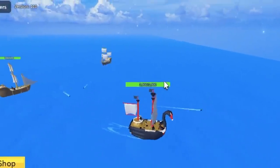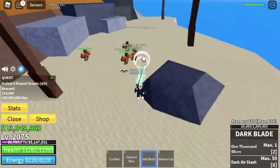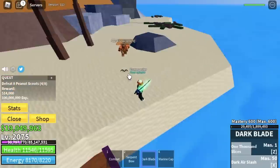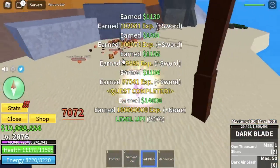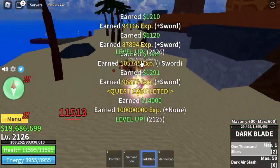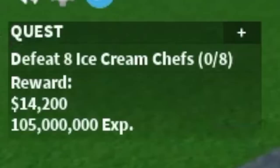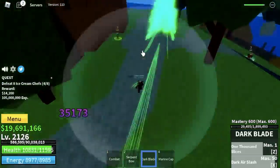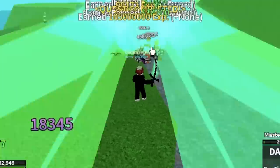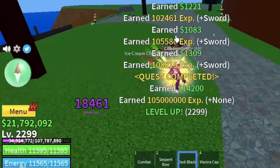Now for our final island — the sea of treats. Last two mobs. First is the peanut scouts — my favorite mob in the final island because they're easy to defeat and near the quest giver. Reach max level here. But if you want, you can go to the other island where Cake Mom is located and beat the ice cream chefs instead. As a bonus, we're going to defeat Cake Mom at level 2299.